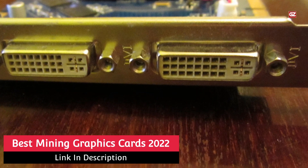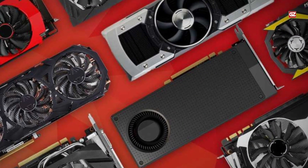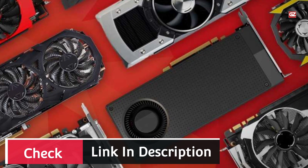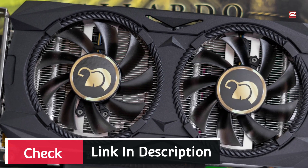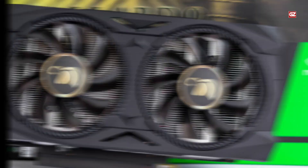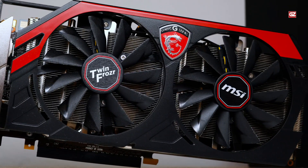There are a range of elements to think about when purchasing a new GPU to hopefully make some cash with. The most essential aspect of any GPU for crypto mining is the effectiveness. You prefer an excessive hash rate for as little electrical energy as possible. Today I will share some of the best mining graphic cards for your work. I hope you will like all the shared details.